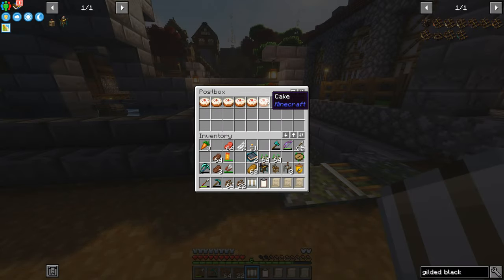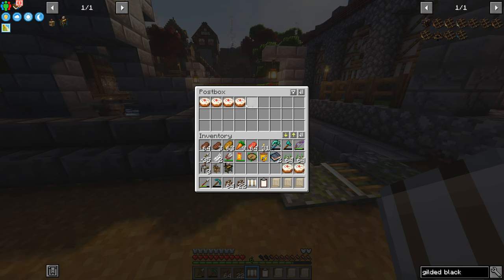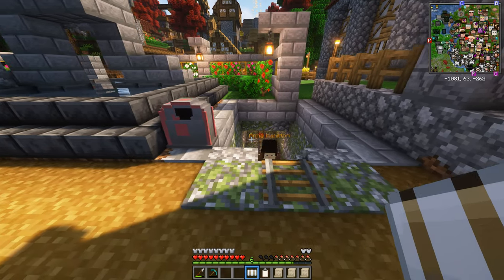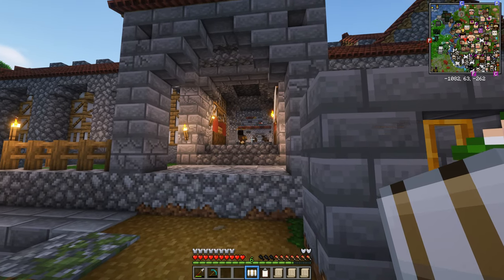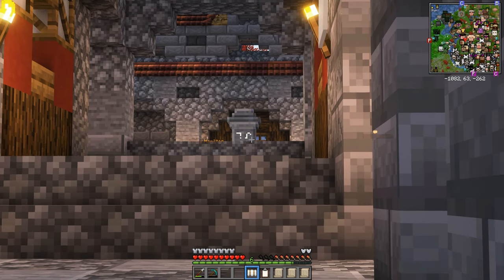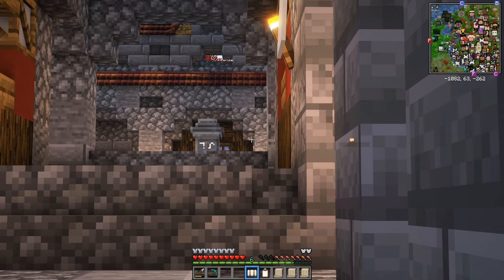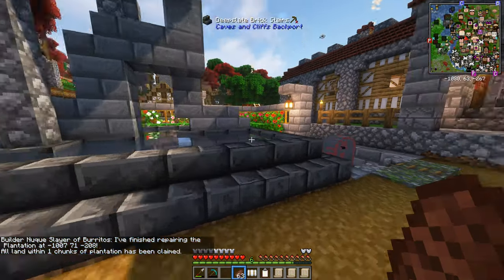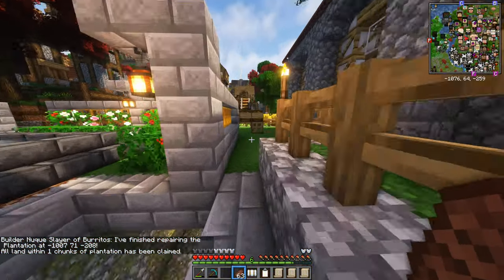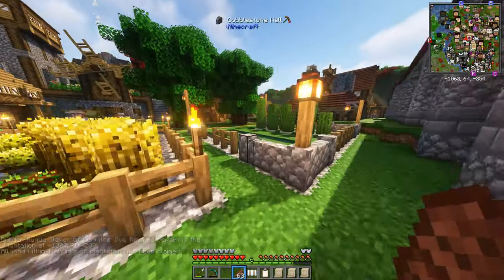Oh, there we go - six cakes, so we're waiting for three more. Here's Anna with the last few cakes I hope. Where are you going Anna? She's probably delivering books and paper to the library because old Tobin Belmont has got a study. While we're waiting for these cakes, Nuki has finished repairing the plantation. Maybe this has worked - let's go and find out.